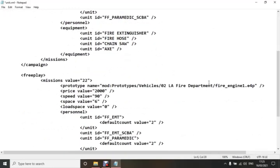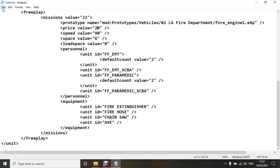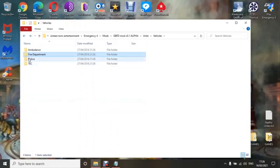That was changing the vehicle for the campaign, but you'll also need to change it for free play if you want the same settings there. Change the speed value, and once you've done it click Save. So that's how you change the speed of your vehicles and the price you'll pay for them — and it means you don't have to change the amount of money in the free play parameters.